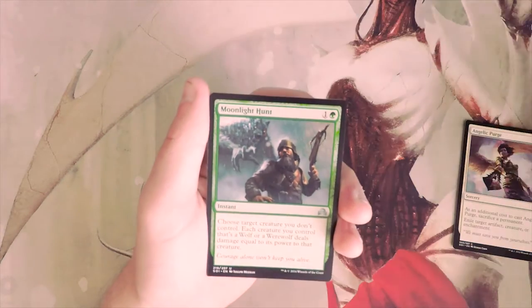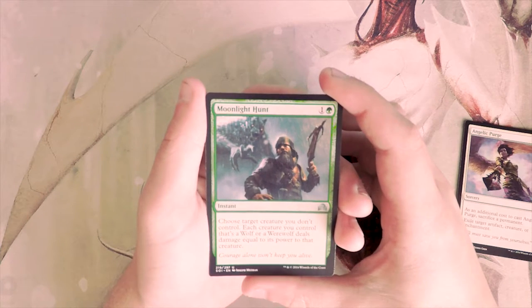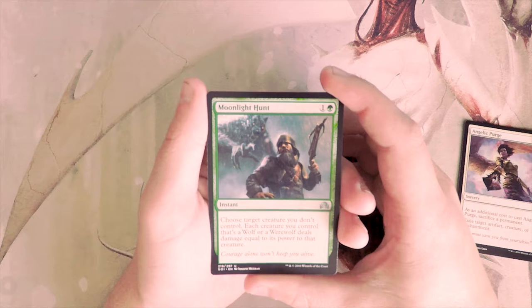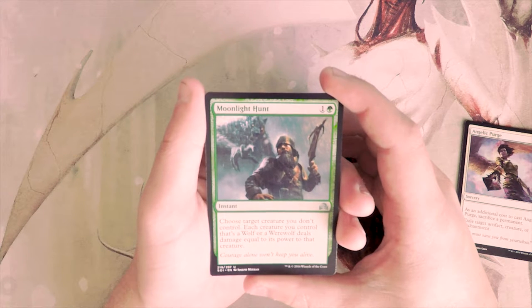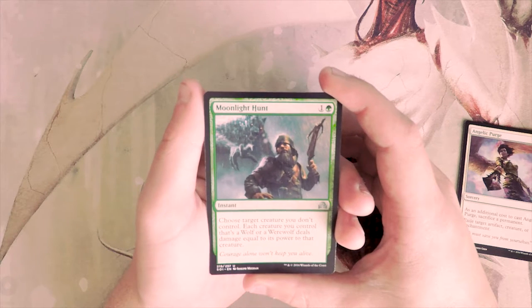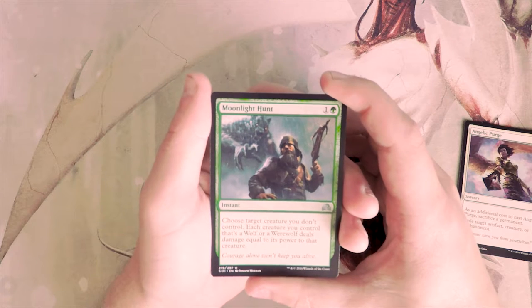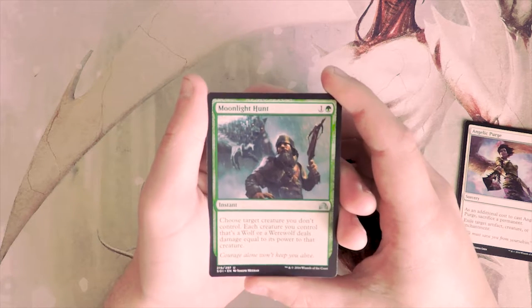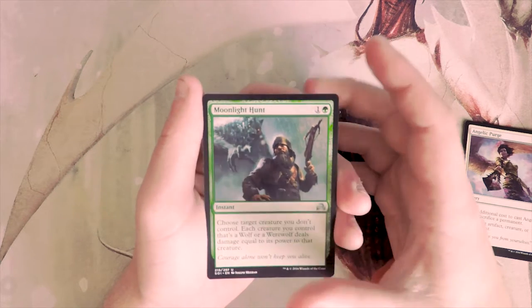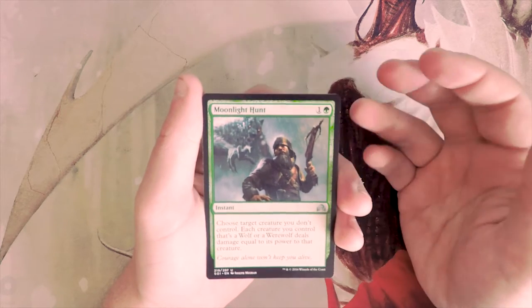Our first uncommon, Moonlit Hunt, is an instant for two — choose target creature you don't control; each creature you control that's a Wolf or Werewolf deals damage equal to its power to that creature. This is obviously great if you're in the Werewolf or Wolf deck, which is actually a thing in this set. It's basically removal within that archetype, but without already being in that deck I wouldn't want to first pick it.